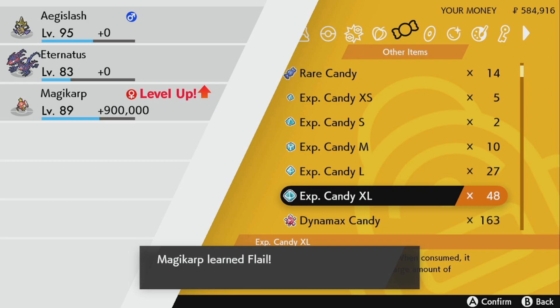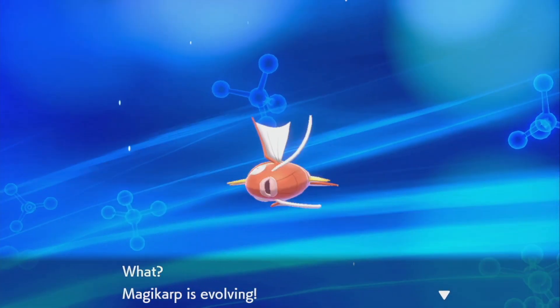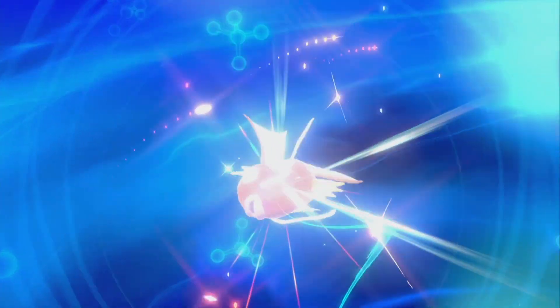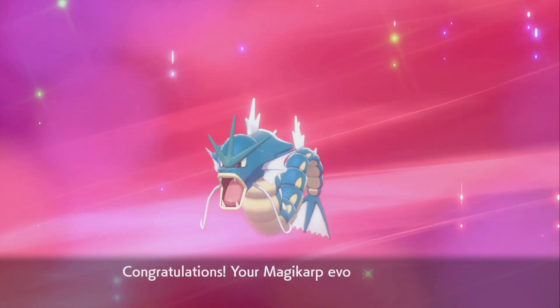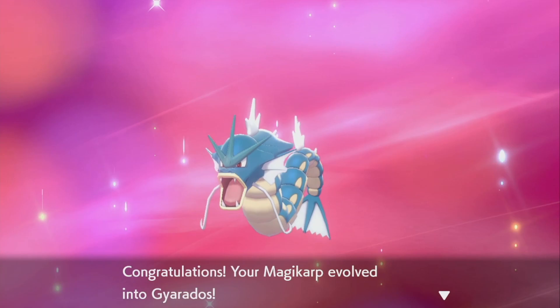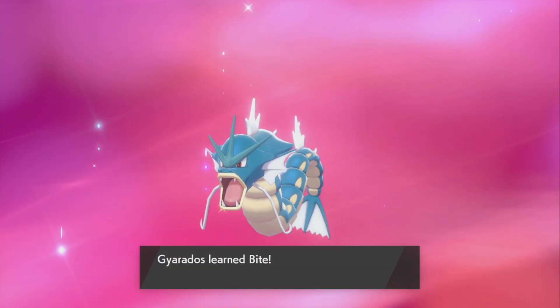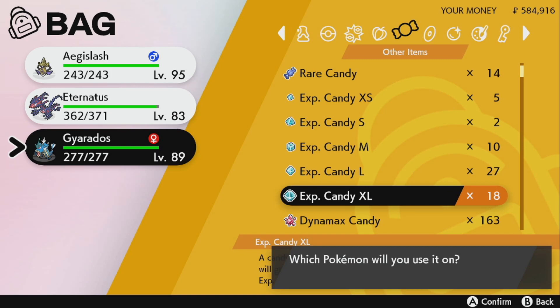Magikarp's going to learn a bunch of moves so you'll go through all that with every Pokemon, but then it's going to evolve. Now we have a Gyarados, and this is where I'll show you how it's sort of a waste to keep using exp candies. Gyarados is going to have a different experience curve than Magikarp, so we'll see how many candies it takes to get from level 89 to level 100.